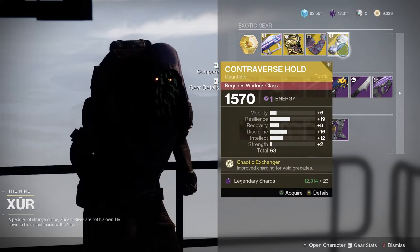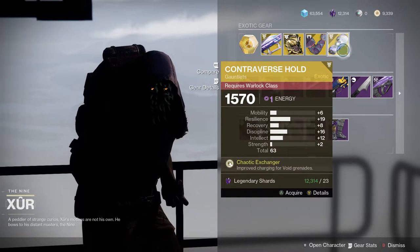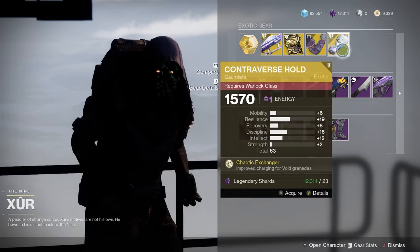And Controversed Hold — this is great if you're trying to work on a Void Warlock build where you try to generate grenades. That's a pretty good roll, I would definitely get that one.